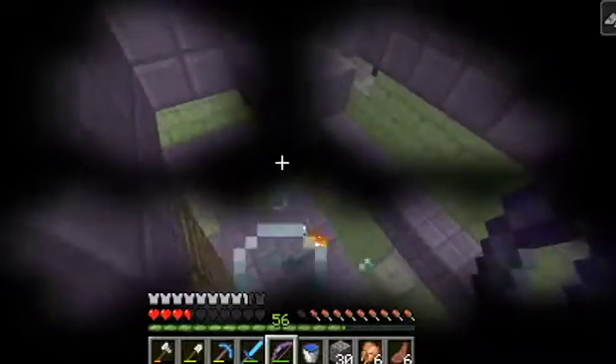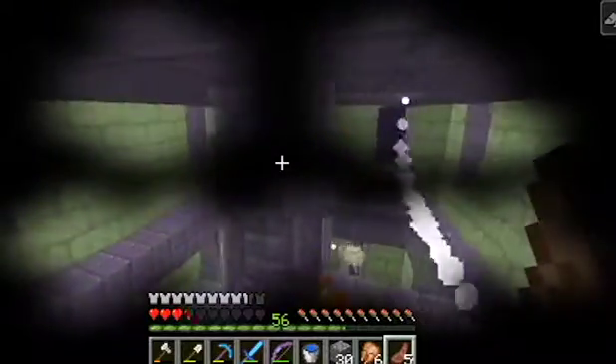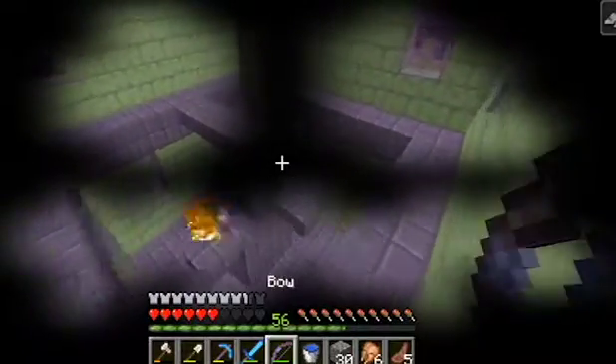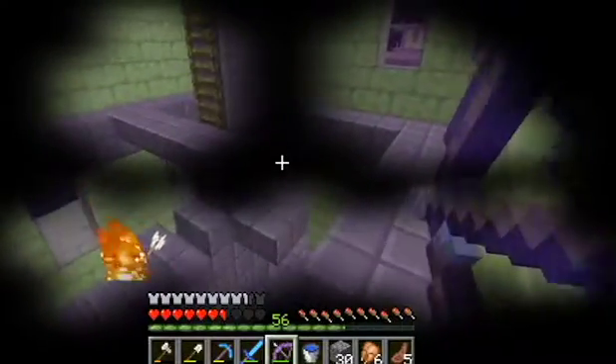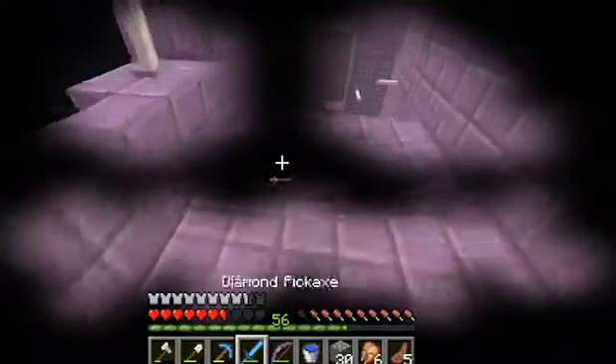Alright guys, it's been a pretty eventful episode to say the least. I'm just gonna try to get out of this tower. Oh my goodness, they just keep hitting me - I'm trying to go down. Shulkers are great if you're trying to go up! There we go, get rid of that one. I think this tower is safe... it's not safe. We'll come back and clear out all this stuff - get some of these chorus blocks and a whole bunch of these end rods because that'll be a cool new light source for our bases.